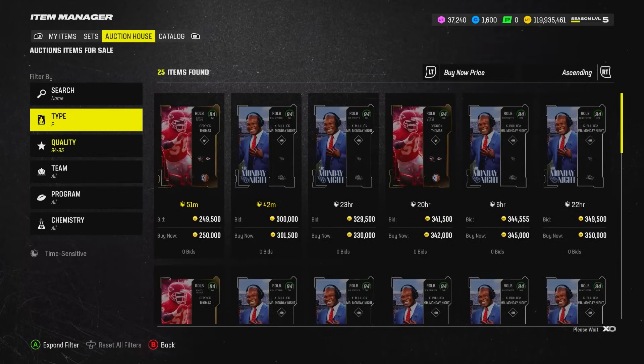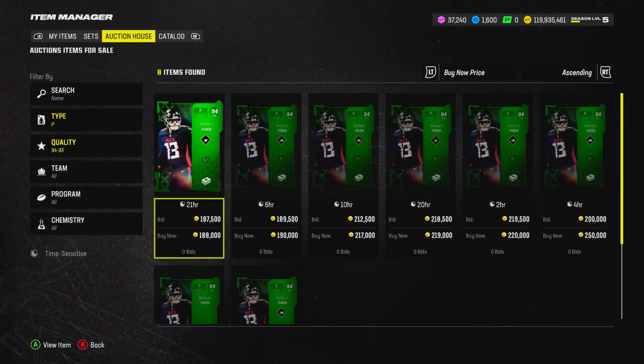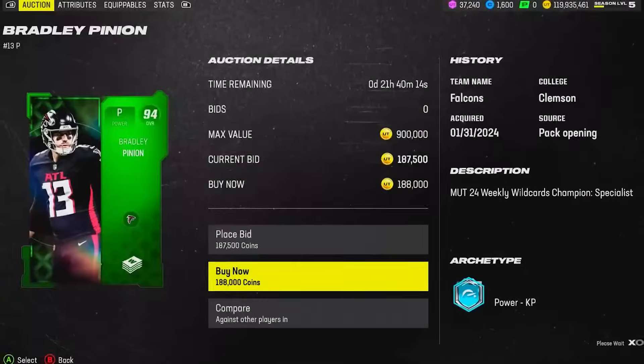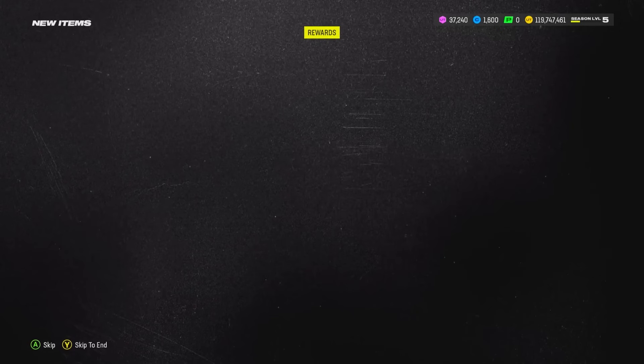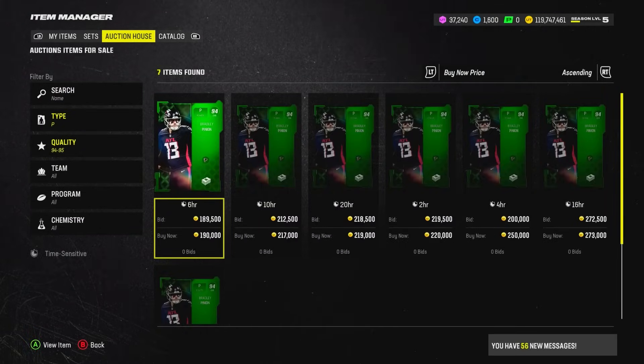Harrison Butker via sets — I'll add him once we make our lineup. For punter, I'm going to search by overall. There is one: Bradley Pinion at 188k. If you punt in Madden you're terrible, but we need a punter for the overall. That's the defense and special teams — let's move over to the offense starting at left tackle.